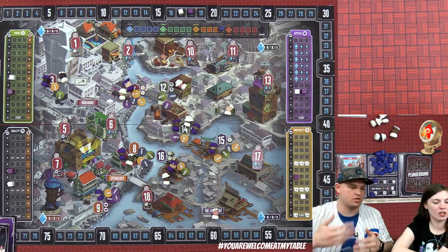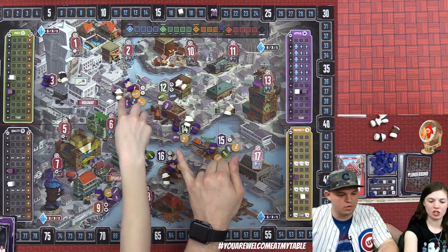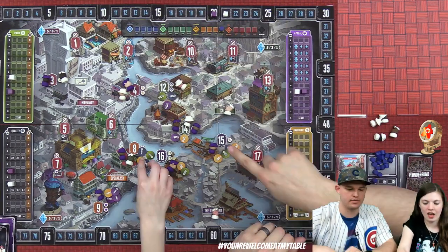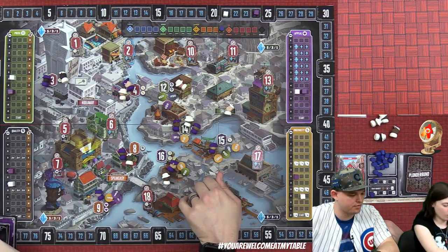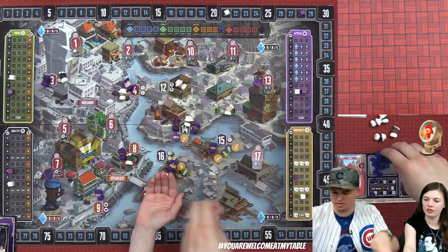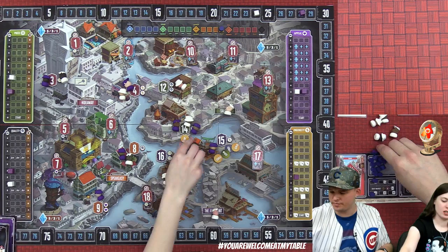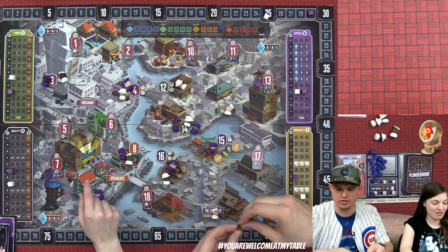Agent phase of the tally: Lizzie can fulfill two demand coins for two points, paying two goods. Derek pays four goods for four demand coins, scoring four points — putting him at 21. Lizzie pays four goods for four more coins — she's up to 28. Derek pays three goods for three coins. They go through ties on tracks where they're equal, splitting coins accordingly.